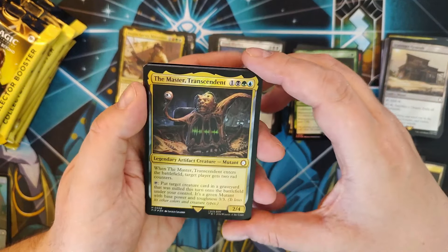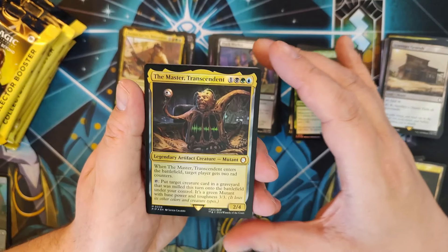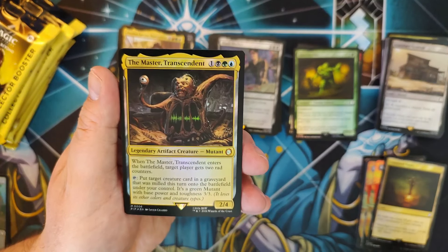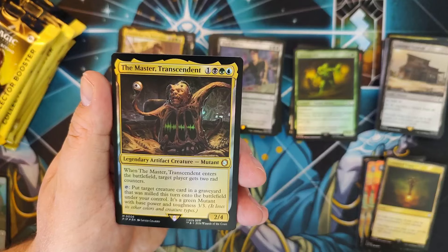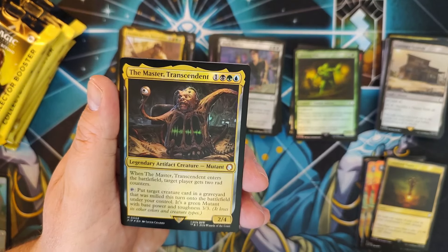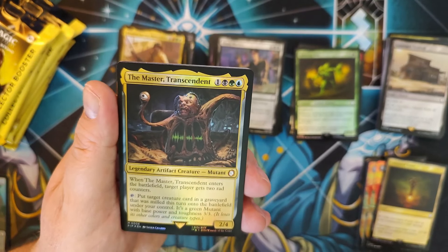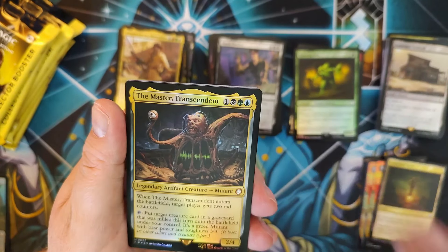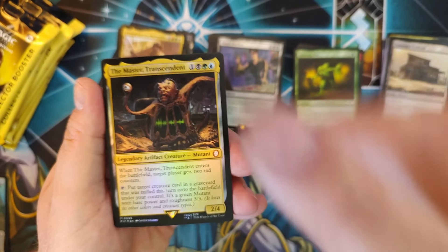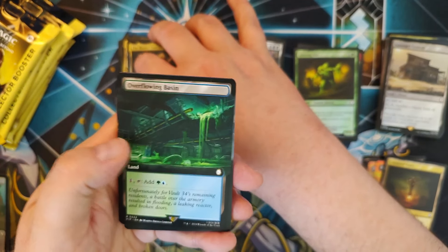We've got the Master Transcendent — this is a pretty cool card. When it ETBs, target player gets two rad counters. Tap, target creature in a graveyard that was milled this turn onto the battlefield — love cheating that stuff in. It's a Green Mutant, base power and toughness 3/3. Making a deck around this would be grody in a very good way. It doesn't say it had to be milled with this card, and you can definitely take that in some very bad directions.